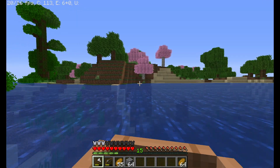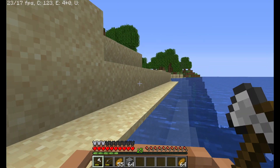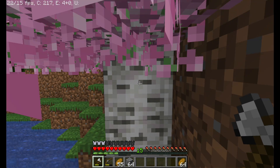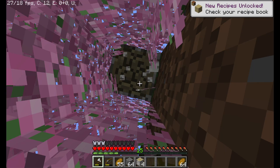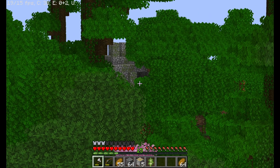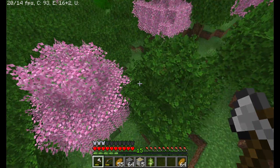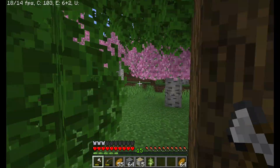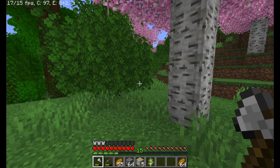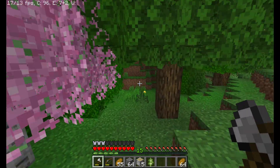Also, always combine two low durability items because it actually gives you more durability than they would otherwise. I actually want to go in this direction first because I started exploring a little bit. I know there's another sunken ship. This jungle is absolutely huge — it just keeps on going. Nice — a buried treasure map. Iron and a map is not bad.